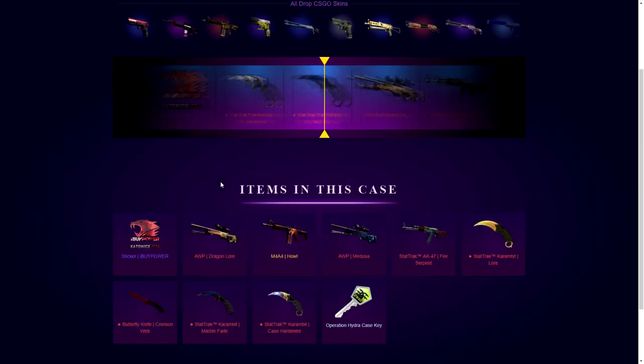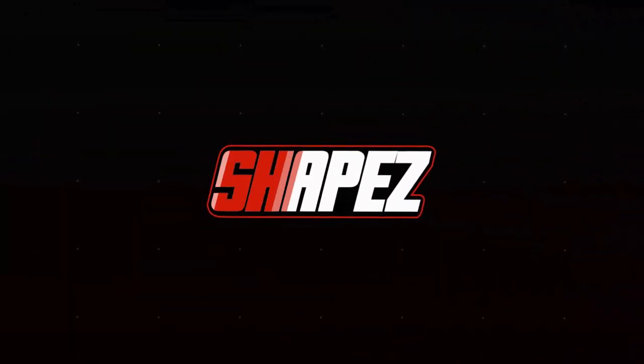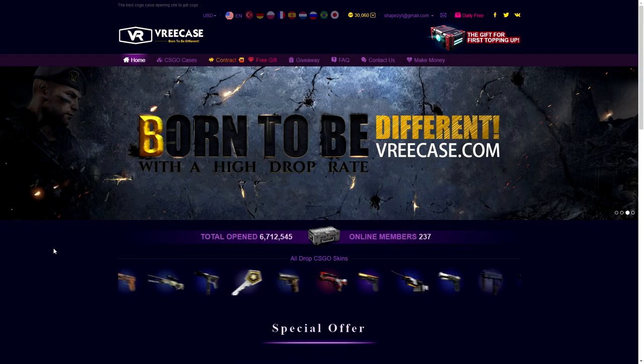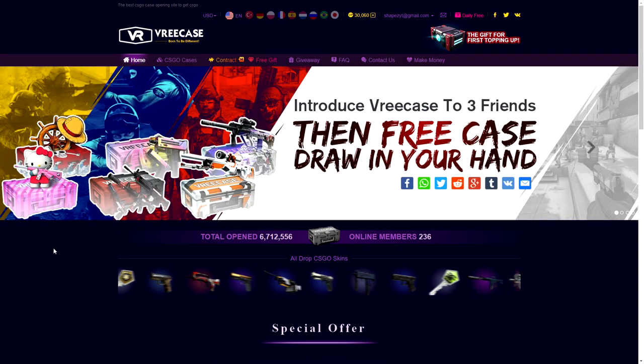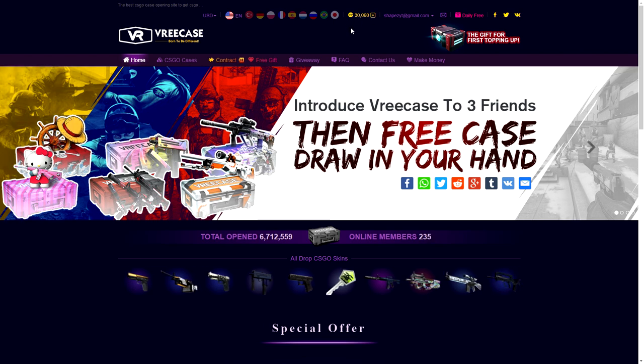Please don't give me a key, please don't give me a key. What's up boys, welcome to another video here on my channel. Today we are on Reapcase — it's a pretty new CSGO case opening site. They gave us 300 dollars to start with, as you can see right here, and we're going to open up some cases on their brand new site.